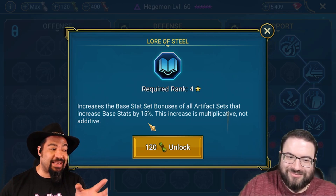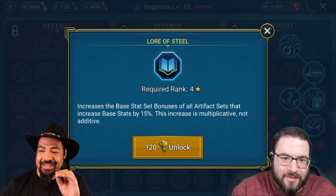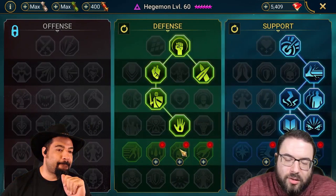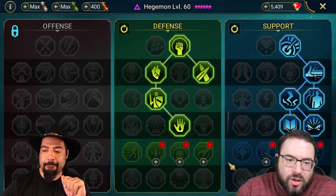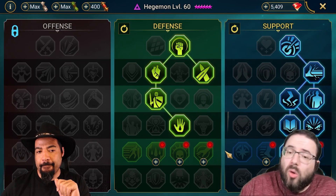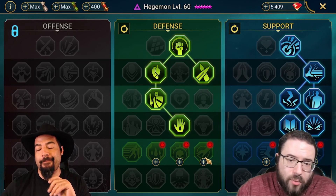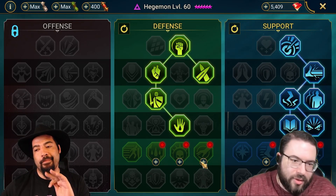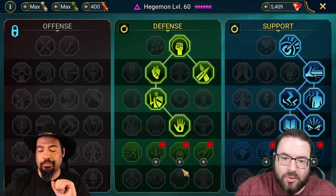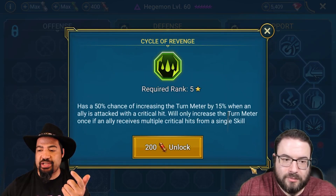The big question is Cycle of Magic or Lore of Steel. Lore of Steel is the logical choice — the stat bump works for accuracy, crit rate, and pretty much all the basic sets. In my opinion it's Lore of Steel. Some people might like Cycle of Magic for additional RNG, but now that we control AI and Hegemon especially on defense, most people are opening with the A1 anyway, so we don't really need Cycle of Magic. It's definitely the stat boost.